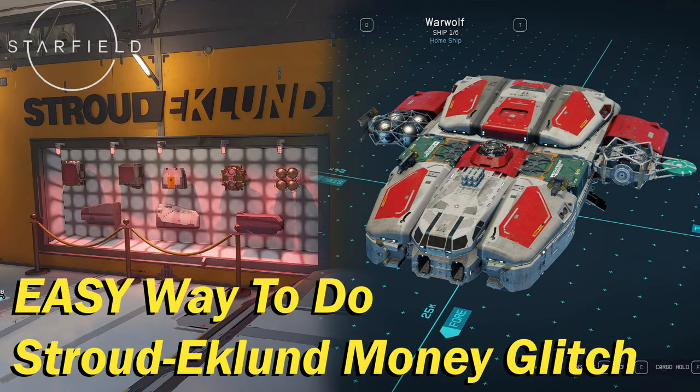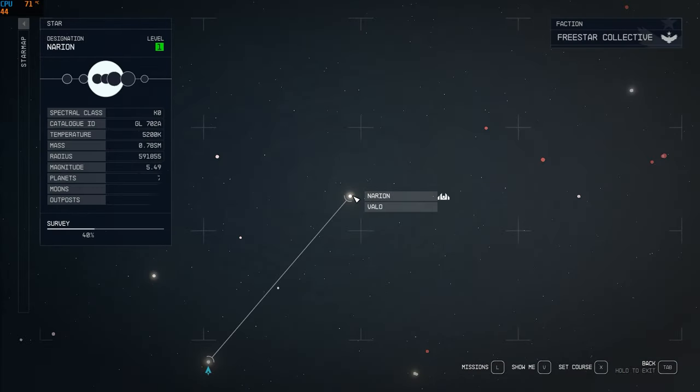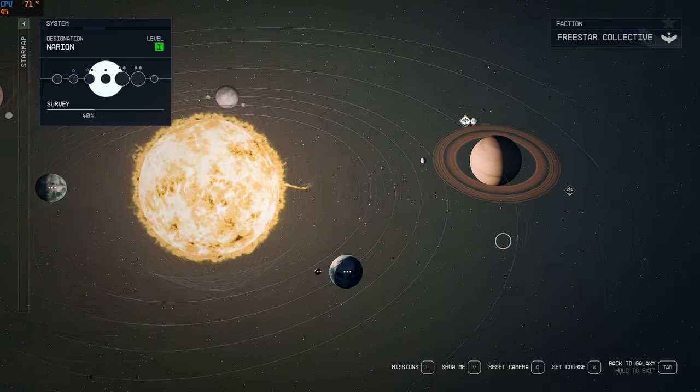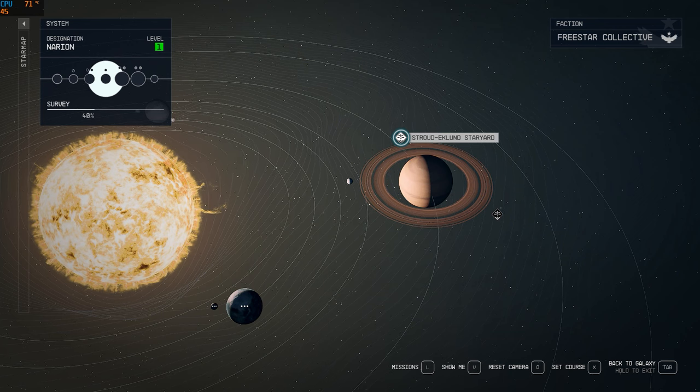If you've been attempting this glitch without success, this video is for you. I'll break down the steps so you can reliably pull this off. The Stroud-Eklund Star Yard is in the Narian system, orbiting the Depala planet. Head there and dock.